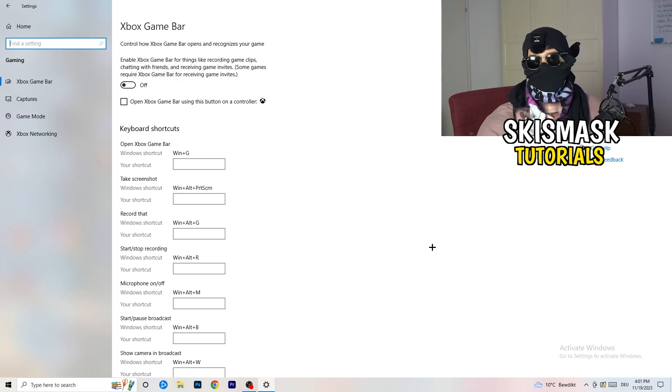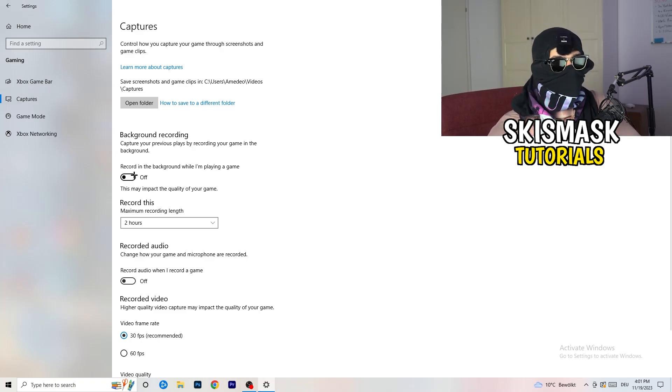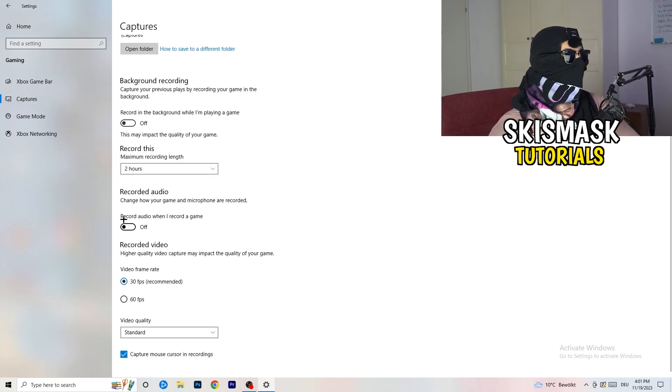Next, go to Captures on the left-hand side. Go to Background Recording and turn off 'Record in the background while I'm playing a game.' If you want to record something, use OBS — Open Broadcaster Studio — which is made specifically for recording games and your screen. You don't want something running in the background recording you. Turn this off and it will help you a lot.